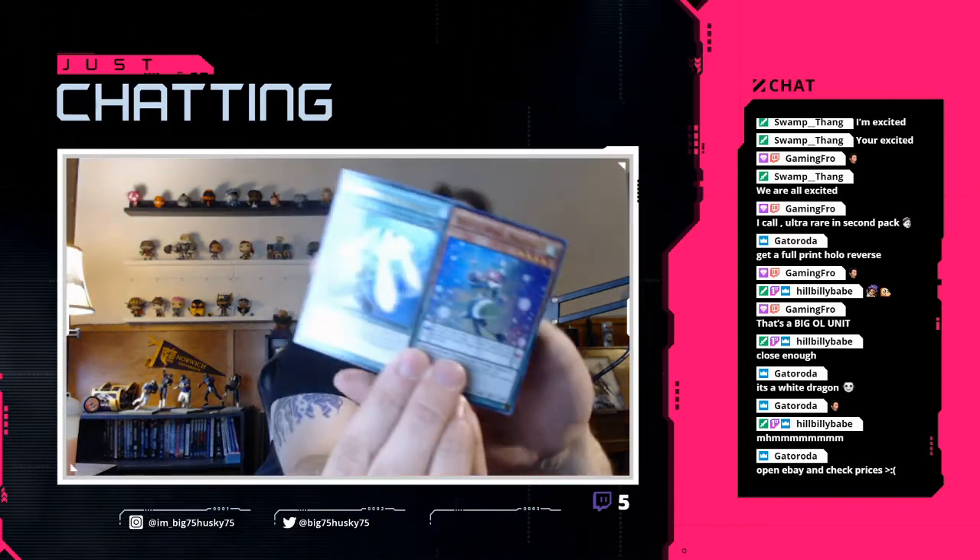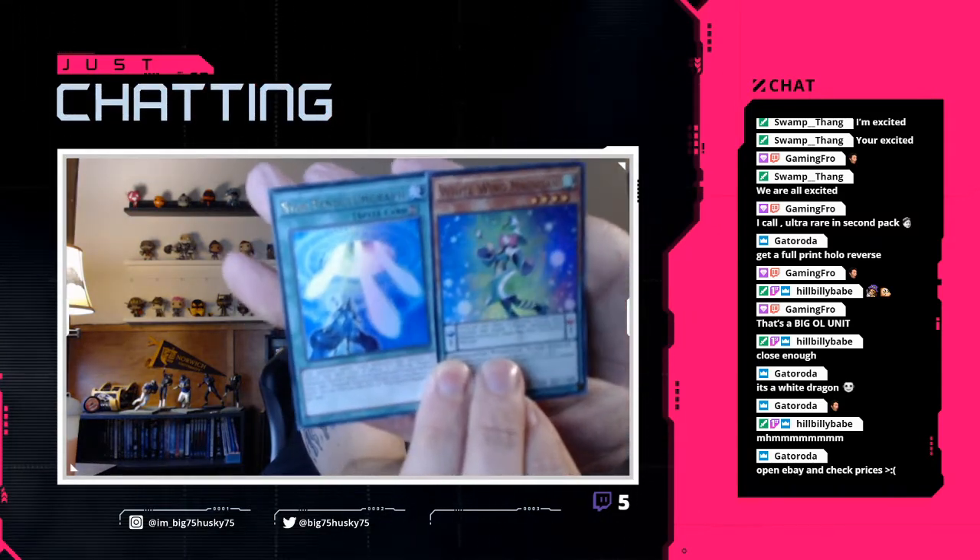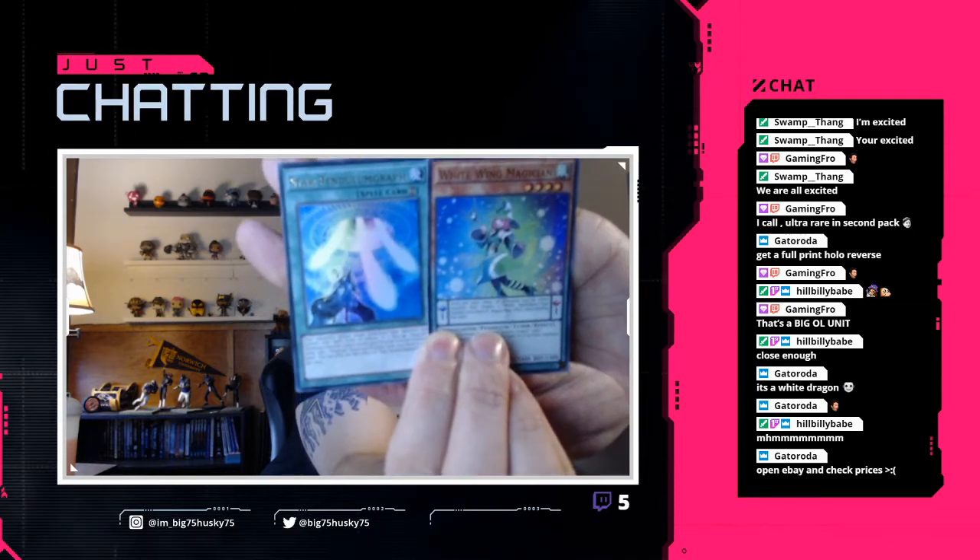One more of these holo packs - these holo packs are kind of cool, I'm not gonna lie, I really like these. Oracle of Zefra, Lector Pendulum the Dracoverlord, Pendulum Shift, White Wing Magician, and Star Pendulumgraph. I'm going to show these last two because they're both absolutely nutty - look at that artwork, it's unreal. Plus, like I said, all this stuff is holo. That's from just that one Chaos Box - there's so much stuff in it.